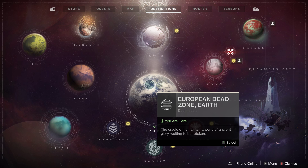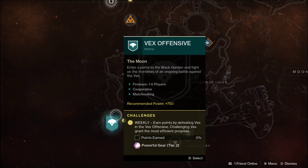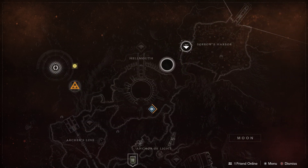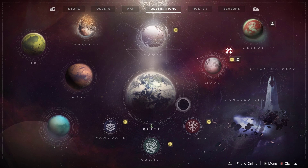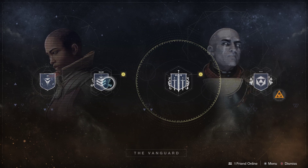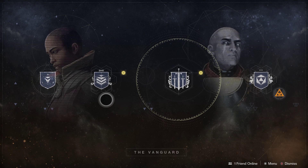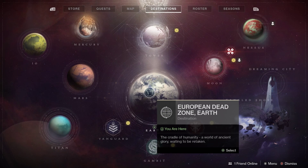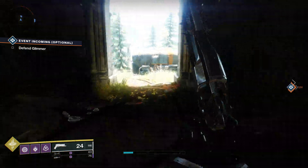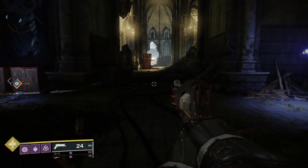By doing different things in the game, you can get purple engrams which will give you more powerful gear, and it's always tier one. The only way you can get tier three right now is by doing the Vex Offensive, though that's dropped to tier two. Pinnacle gear is going to be really high. Powerful gear is going to be really important — getting your gear level upgraded to a higher power level is always something you're going to want to work towards.